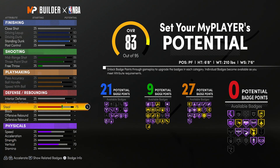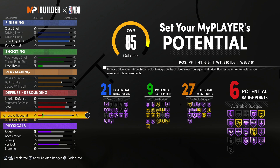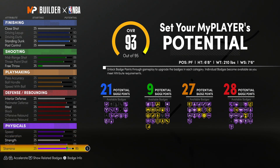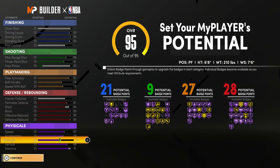For the defense — the best part of the build — max all of these out, put that to an 84 because you still get Hall of Fame Interceptor, then max out your block, offensive rebound, and defensive rebound. Max out the speed, acceleration, vertical all the way up, stamina to a 91, and put your strength as high as you can. There's the build: 21 finishing, 9 shooting, 27 playmaking, 28 defending — that badge count comes out to a total of 85 badges.